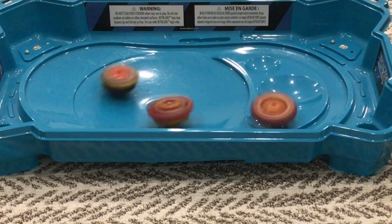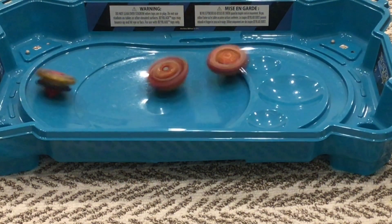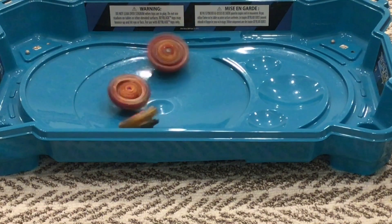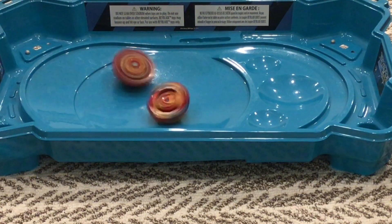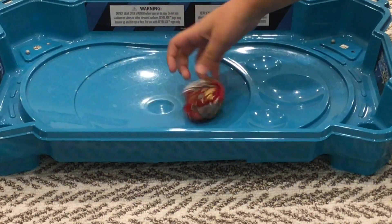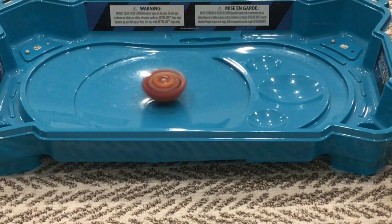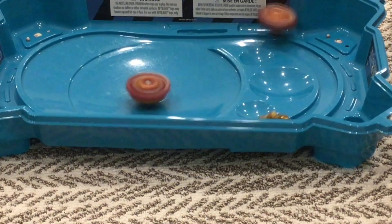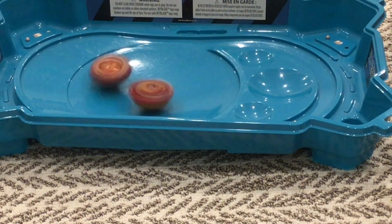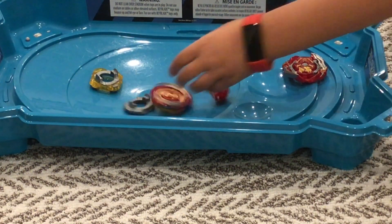Let it rip! Nice attack. Z-Achilles is out. Chosy Achilles is out. And Union Achilles — Union Achilles has one point. Z-Achilles has two points. And Z-Achilles has two points too. Let it rip! Epic miss launch by me and burst finish to Union Achilles by Chosy Achilles.